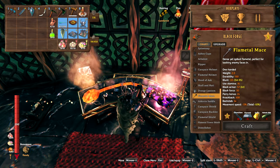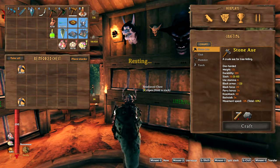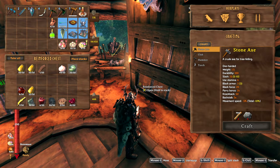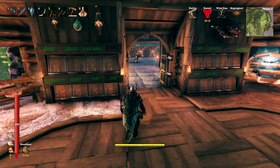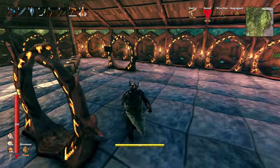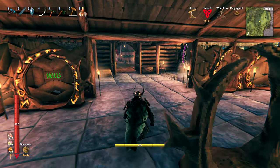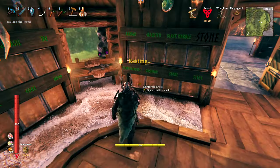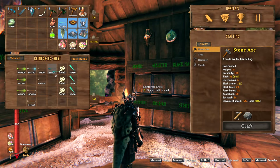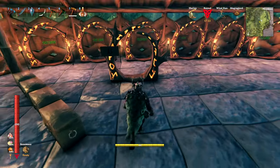Oh, we don't have any more flame metal. Well, let's go get some more flame metal — we have some things marked out. So we've got these, and we've got — let's grab some more arrows. Yeah, okay, go go go.